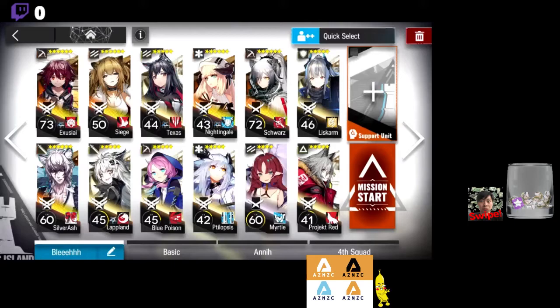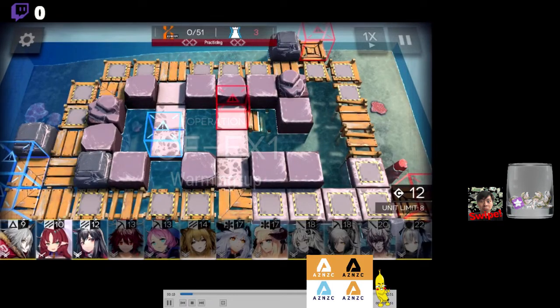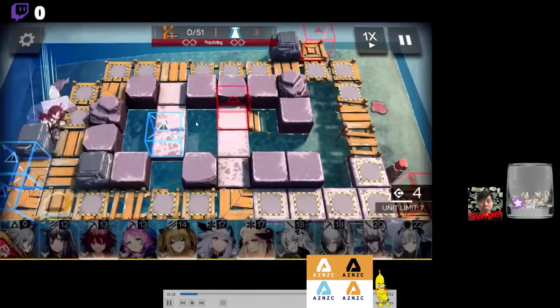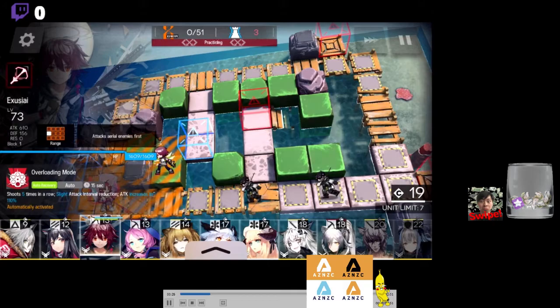These units, we're not gonna be doing much with in this level. But let's roll with it. As you notice, the stage has only two choke points — right here and right here. Initially, we deployed Myrtle just to gain some DP resources.